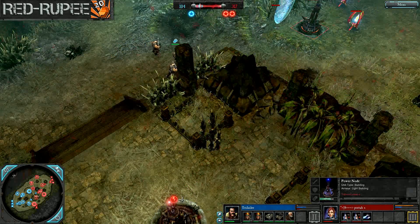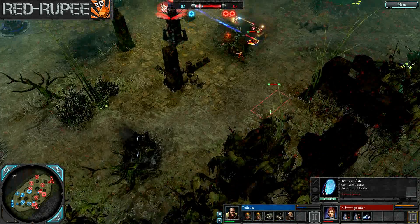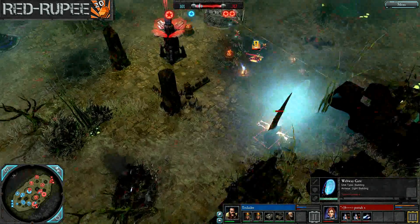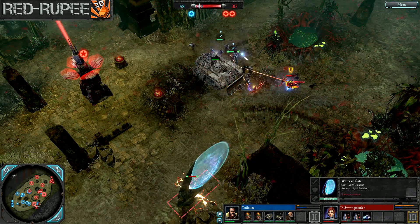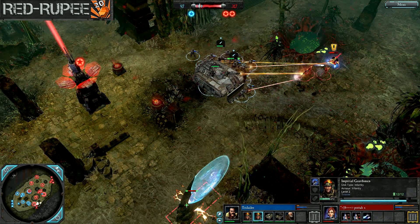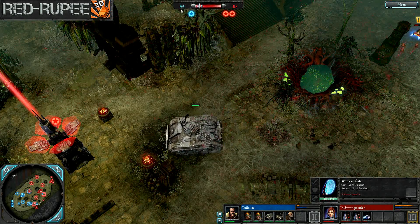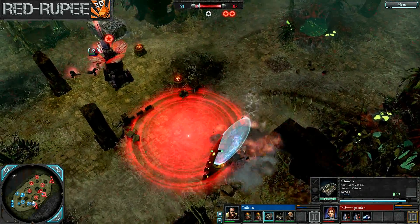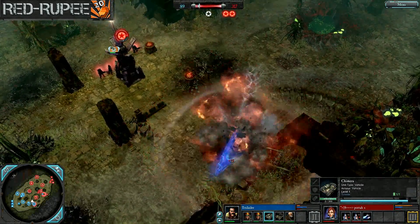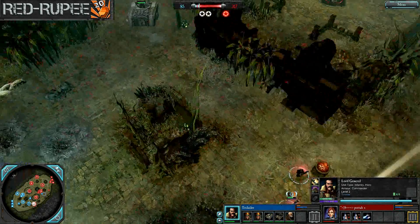A couple more gates have gone up. You can see a gate going up right now down by the bottom VP, and there's one up at Harry Potter's base as well. Toilele might have seen that get built at the last second — and Toilele is down to under 100 VPs right now. Harry Potter's just been using that Eldar speed to constantly — yes, Toilele did see that gate and dropped a prompt Manticore strike right on top of it.